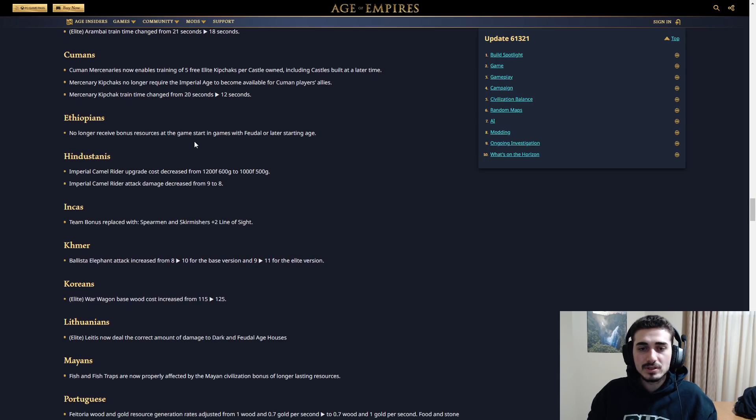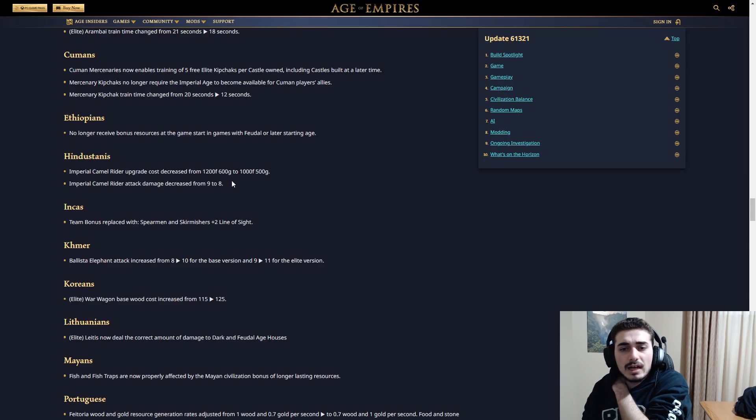Ethiopians no longer receive bonus resources at the start of the game in games with feudal or later starting age, like Empire Wars. Hindustanis: Imperial Camelry upgrade cost decreased from 1200 food 600 gold to... actually their attack damage decreased from nine to eight. I think that's an overall buff in practice — 300 fewer resources and getting this upgrade faster. You get this upgrade for the HP and how tanky they become. So in practice it's a buff, but late game it's technically a nerf because you have a slightly weaker army.